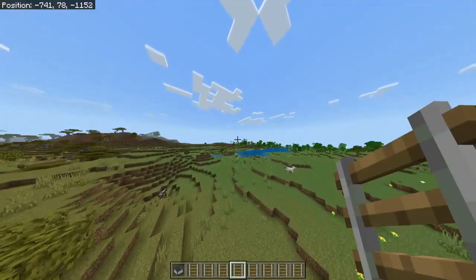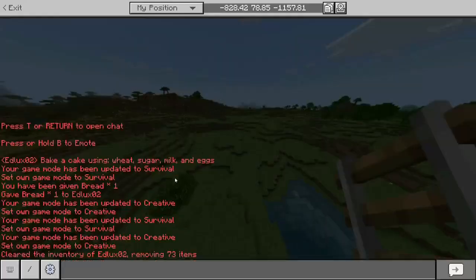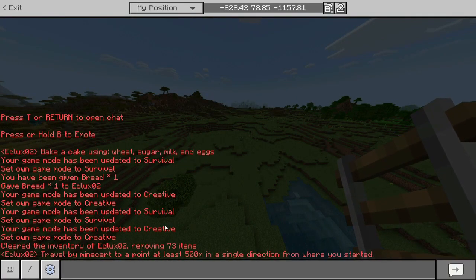Hello there and welcome to a new video where I'll be talking to you about how to get the achievement 'On a Rail.' So basically what we should do is to travel — this is the description of the achievement — we gotta travel with a minecart at least 500 meters in a single direction from where you start.